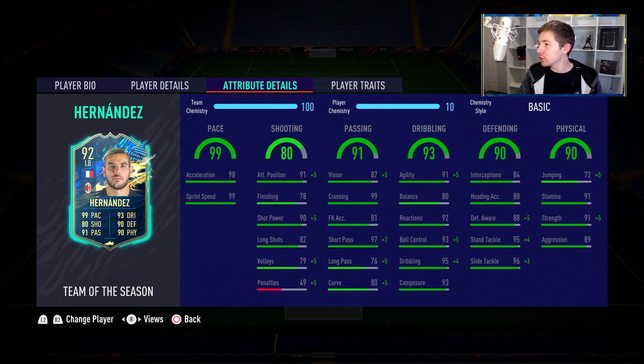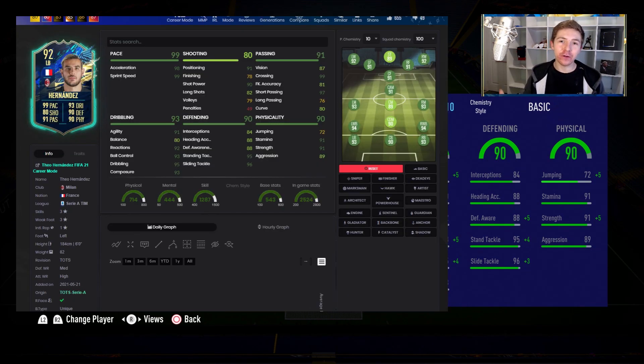And the physicals? They're stupidly good. 91 strength and 89 aggression on a full-back is ridiculously good, and that will be very, very useful in-game. When discussing chem styles on defenders, I'm not actually even thinking about Anchor or Shadow - although they do make him a 95 and 96 rated left-back, which is pretty crazy. This guy doesn't need the pace boost. So the obvious chem style for him is Sentinel, and that makes him a 97 rated left-back and centre-back, which is just stupid.